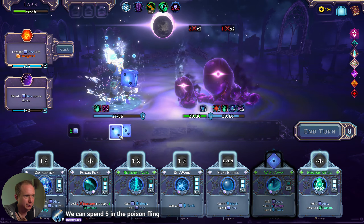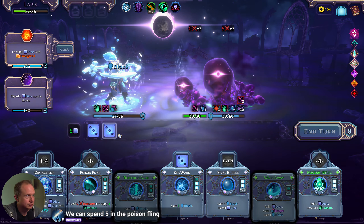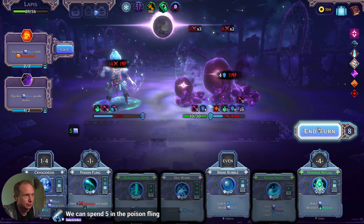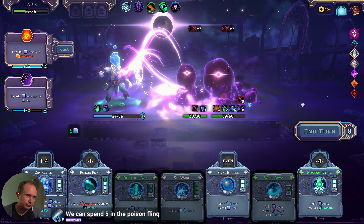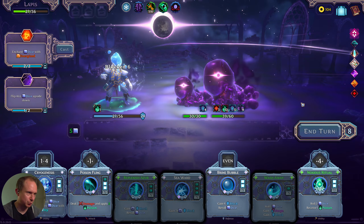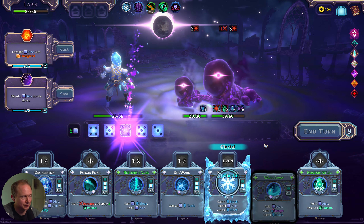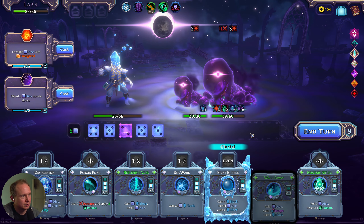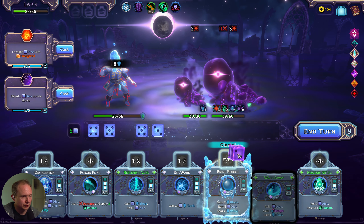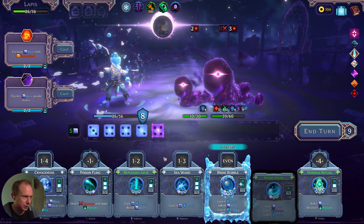I didn't play wash away first — that needed to get played first. Although I think this just covers us. We can spend fives on poison flings, but poison fling doesn't keep us alive — that's the issue. No wash away. We're gaining a three for losing a three, so I think that's okay. Do that to get that back — we're good. The little ones are the least scary, so we just keep stacking the poison here.